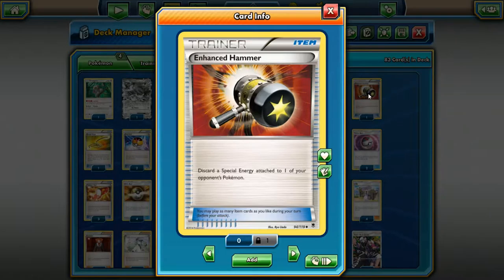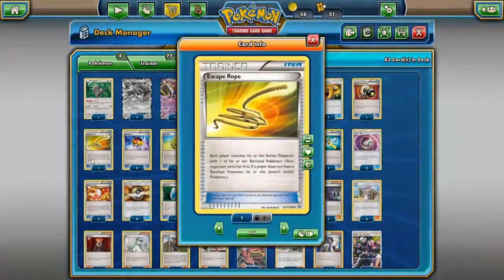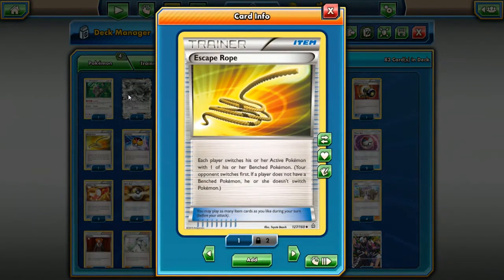Next, Enhanced Hammer. With the prevalence of DCE and special energies right now, Enhanced Hammer is always a good card to run as a one-of. When you need it, just play it and make them discard their DCE off their active Pokemon — it just stops them in their tracks. They can only run four copies of DCE in their deck, so removing one forces them to use something like Special Charge or Puzzle of Time to bring it back. It's a really disruptive card.